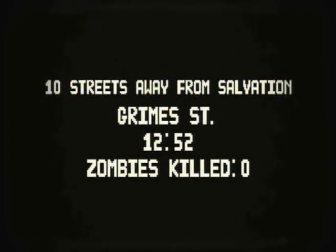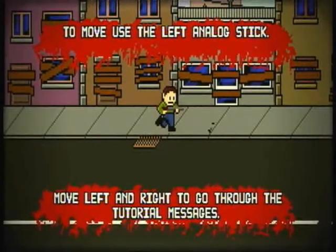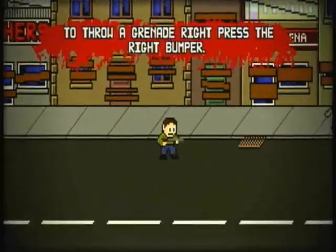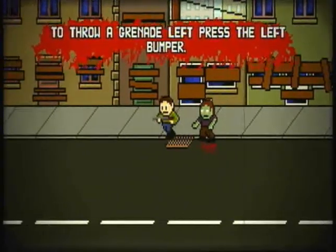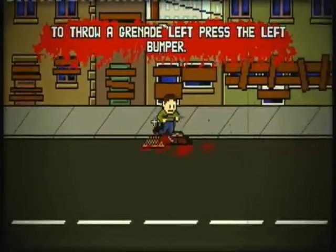More recently the developers introduced two extra modes, which we'll get to later. Now we have to pass through 10 streets here because I put it on easy — I didn't see the point in dragging it out with harder difficulty modes. Plus, I haven't finished normal mode yet. So we have to get through 10 streets in order to get to the helicopter.